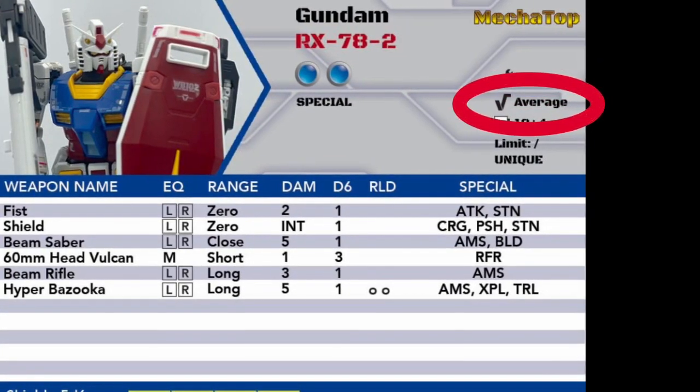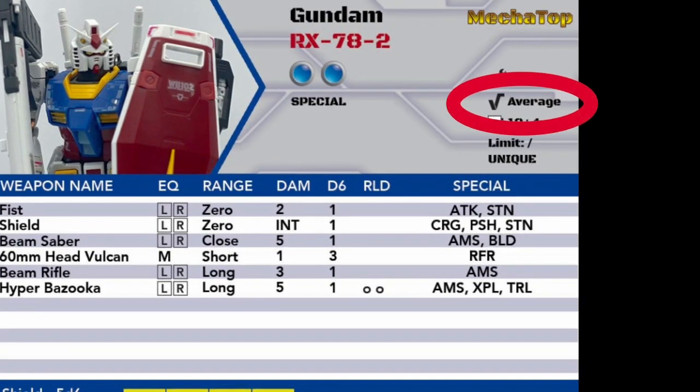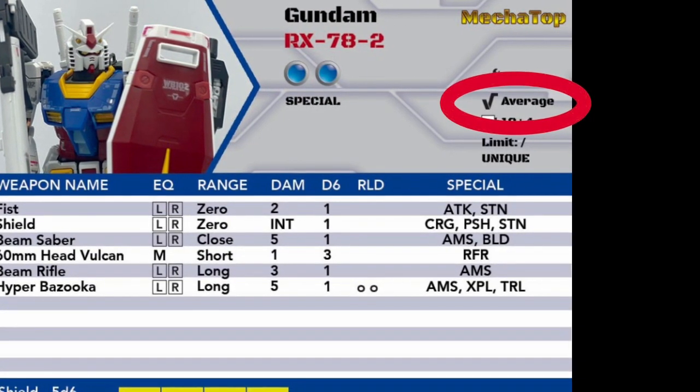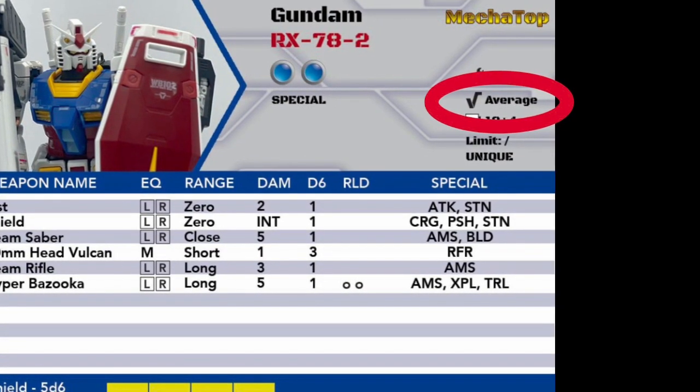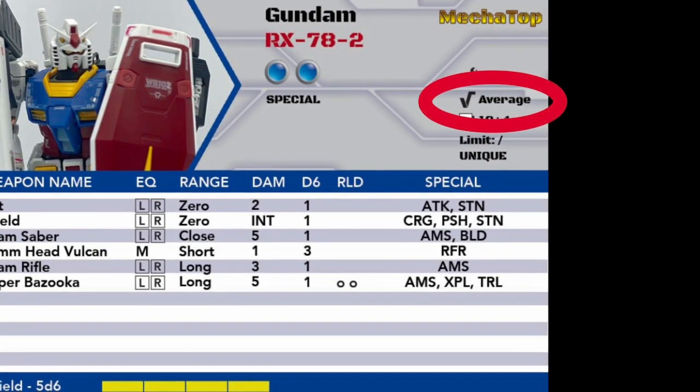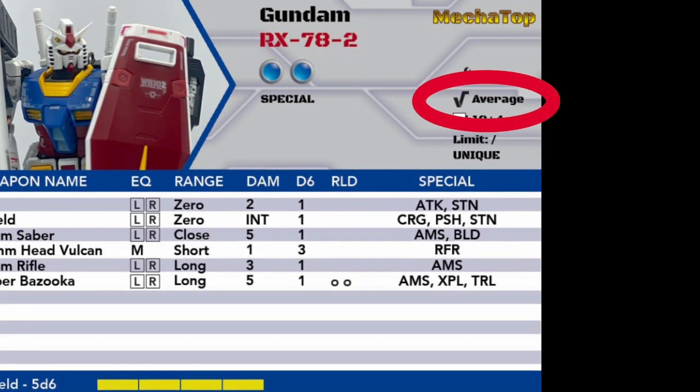Movement speeds include tank, slow, average, fast, and jet. The specific distances are determined by the scale of the models being used. Meccatop includes rules for scales from 1/48th to 1/2000.